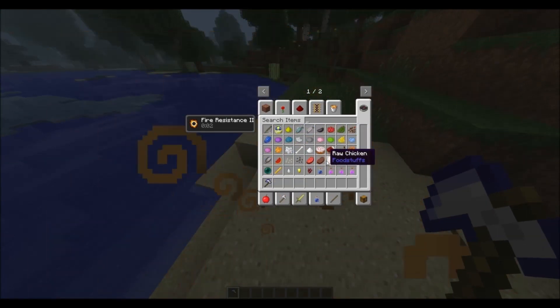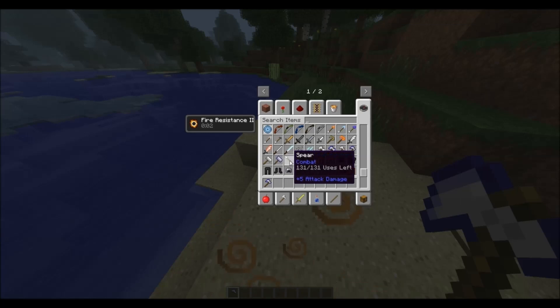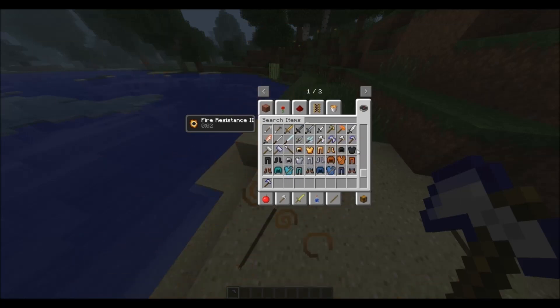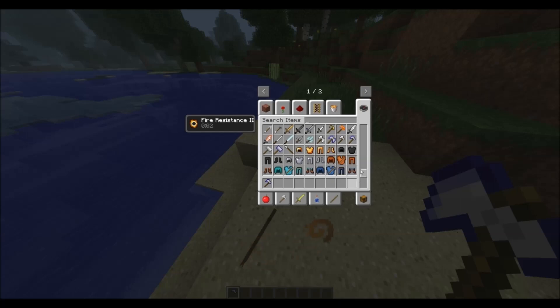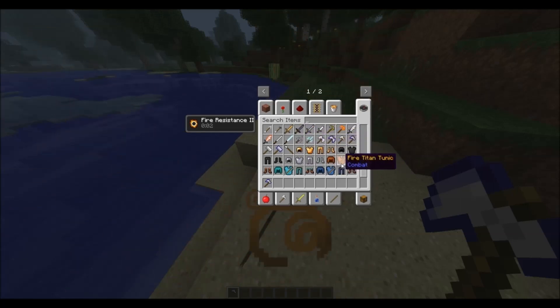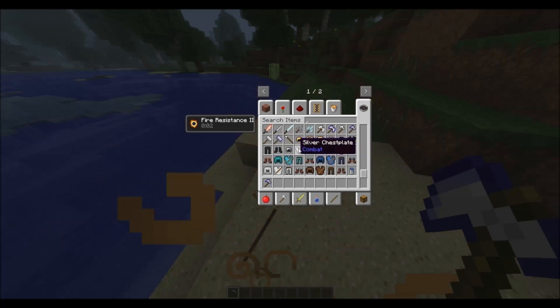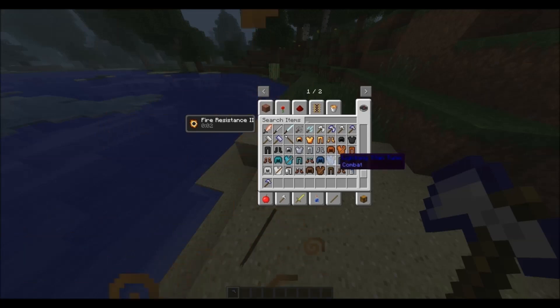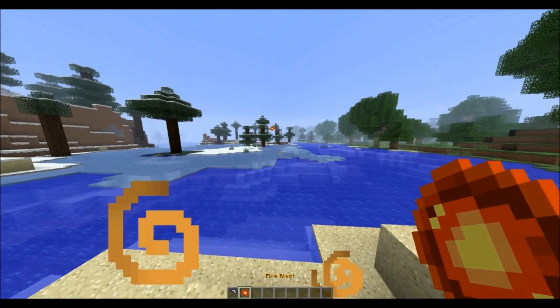We also have war hammers, spears, and a whole bunch of awesome armor. All these weapons and armor give you different abilities — like this one gives you fire resistance 2 for an unlimited amount of time, which is really cool. You got steel, silver, fire tunic, ice tunic, lightning tunic, air, earth. You also have can of apple juice, raw egg, fried egg. Fire blast — let me take this — oh hell yes!